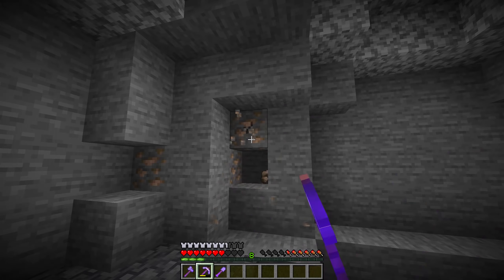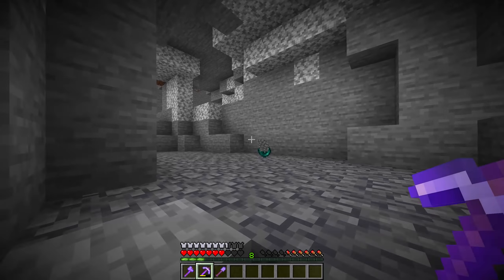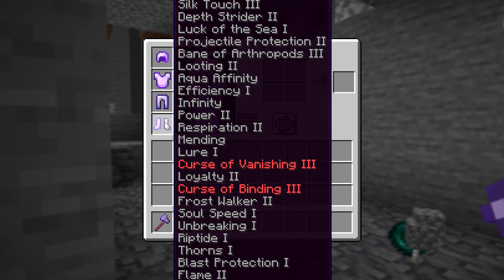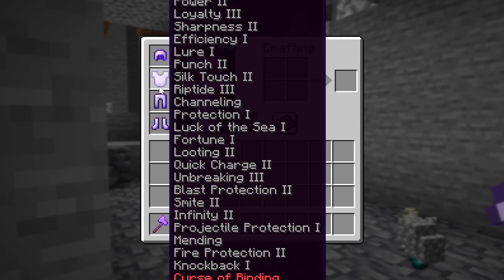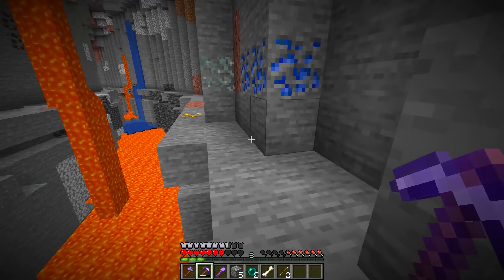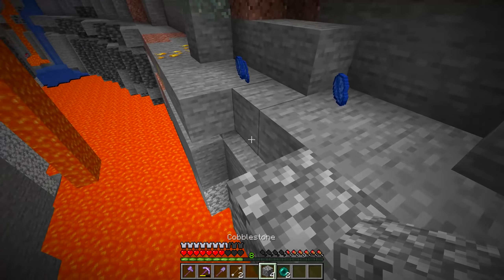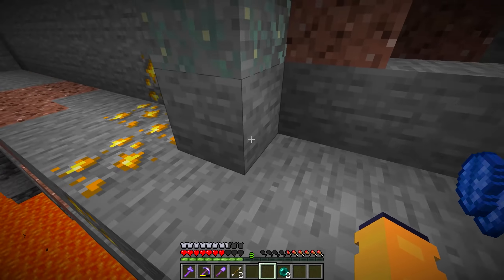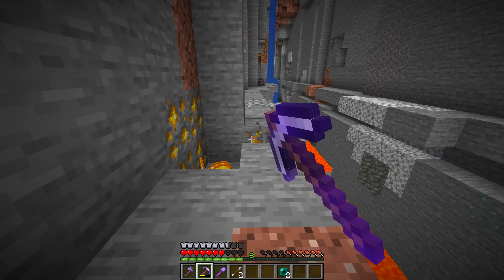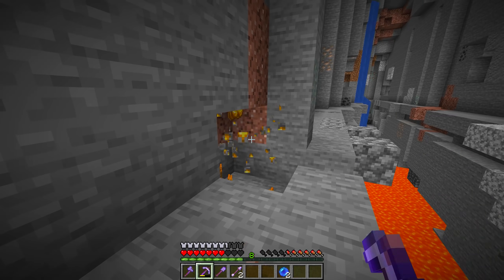I'll throw this out while I mine this iron — I don't want it getting enchanted. I also just realized, unfortunately, that this is going to be the whole iron set I'm going to have for the entire game because they all have curse of binding on them. That's unfortunate, but look at these enchants — holy crap, just look at how big the enchantment box is. I want that gold. I need it later on for piglin trades.